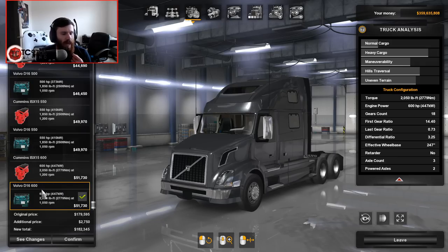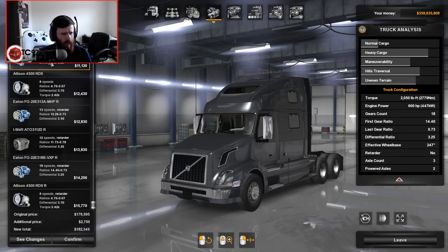The Cummins makes its torque at a little bit higher RPM, but I think I'm going to go with the Volvo D16 because I've never run it in anything. What's in there right now? Eaton Fuller 18-speed. The 6-speed Allison would be interesting — Allison 4500 RDS-R, 6 speeds with a retarder. There's also an Eaton Fuller 18-speed with a retarder and an I-shift ATO 311 2DR, 12-speed with a retarder. I'm going to grab this Allison 4500 RDS-R. I've never run a truck with that.